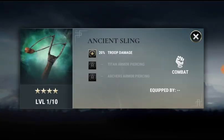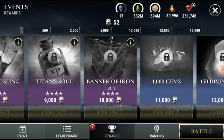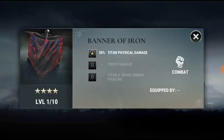You have the Ancient Sling, which offers 30% troop damage on the first slot when maxed, along with some archer and Titan army piercing. All of these relics are universal because when you unlock troop damage you can equip it on basically any other Titan. These are very very good relics and definitely worth the price at 8,000 souls.